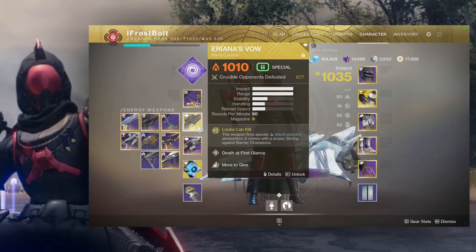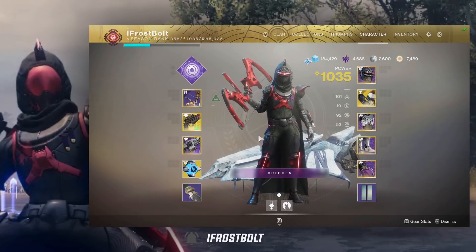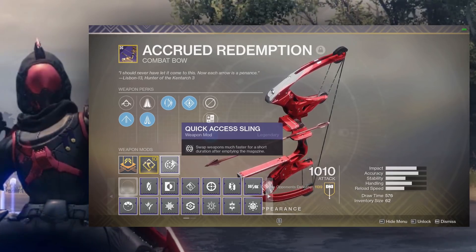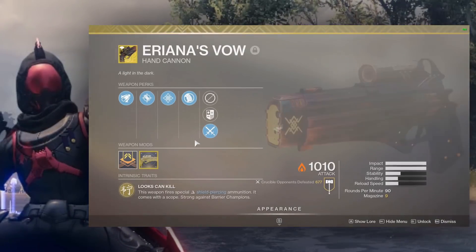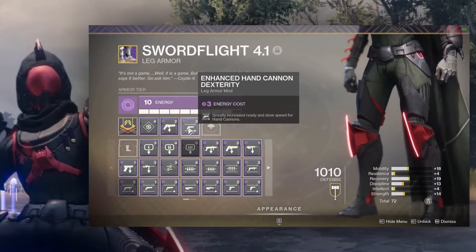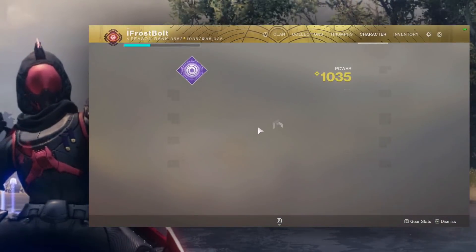I have a fun build to showcase: the bow into Ariana's Vow combo. It has an insane time-to-kill. I'm sure you've seen this with Lucky Pants or a different hand cannon. This is one of my favorite loadouts. I'm using Accrued Redemption — the Cardinal Salvation raid bow. Quick Access Sling is really important and is the main mod I need since I'm not using Lucky Pants. The exotic Ariana's Vow is key, and I have the catalyst unlocked. My mods cater to the hand cannon and bow build, with Enhanced Hand Cannon Dexterity to help me swap weapons consistently fast.